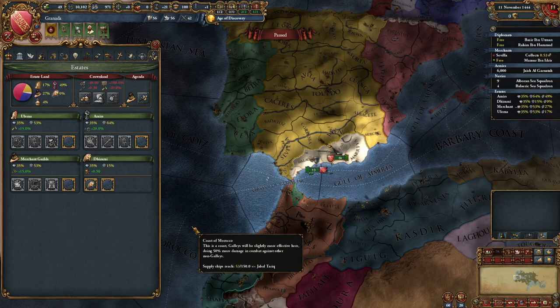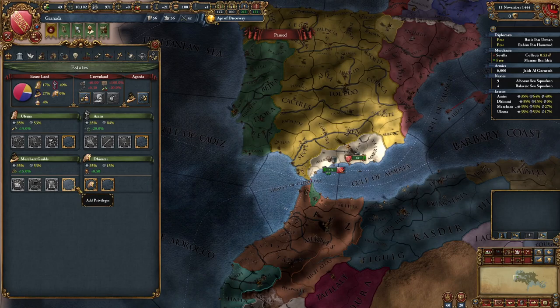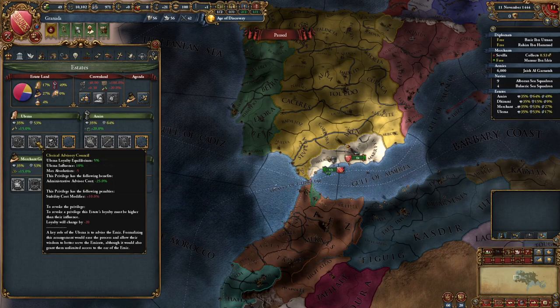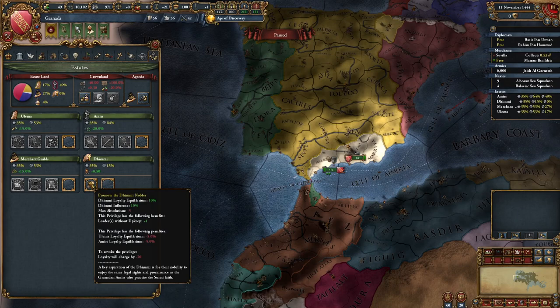First place to start with any guide is the estates. If you've seen my guides before, a lot of this is going to seem pretty stock standard — you have the monarch generation, the loyalty, the prestige, all that's pretty normal. But there are two things I want to talk about. First is these two privileges: Clerical Advisory Council and Promote the Demi Nobles. I don't usually recommend these. The Clerical Advisory Council costs you stability and gives you an advisor cost reduction, which you're not going to be using. You don't have the economy for advisors at the moment. What this is for is that 5% loyalty equilibrium — this will give you just a little bit to make yourself over 50%.